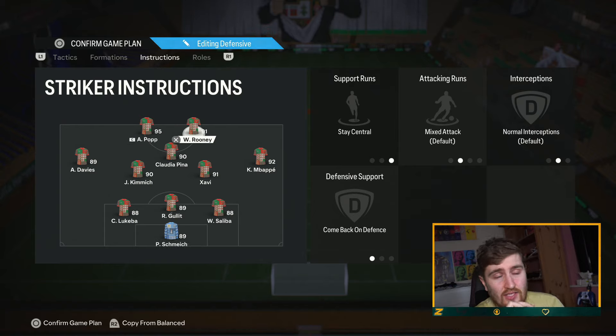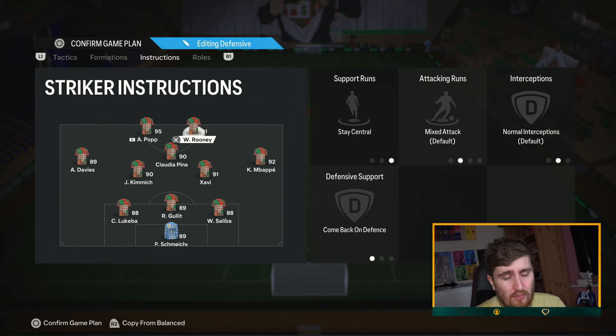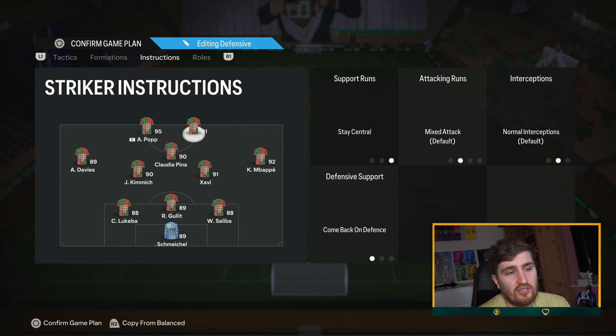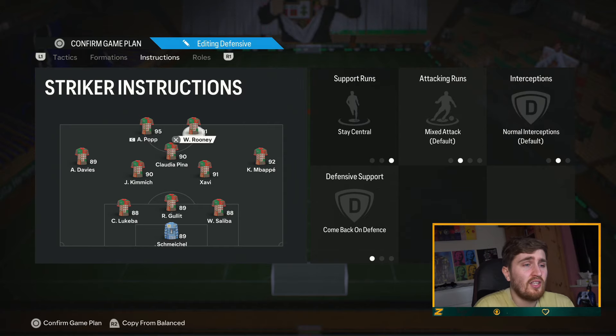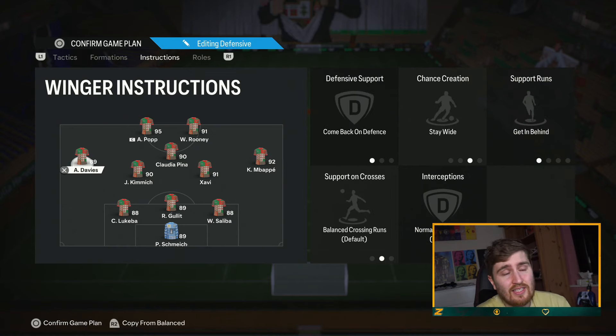The instructions: stay central and stay forward on the CAM. Now this is key — to make this formation tough to break down defensively, I have a striker with high defensive work rate. When you put them on 'come back on defense' they drop into midfield a lot, like Rooney genuinely did in real life. Pina is often further forward than Rooney, but Rooney with good stamina, high defensive work rate, and come back on defense makes a big difference. For wingers: come back, stay wide, and getting behind — so they're defending but staying wide to stretch teams out.